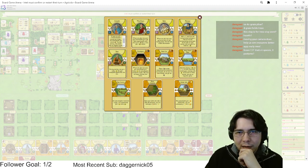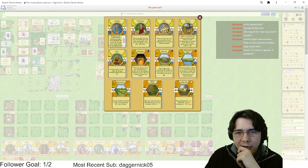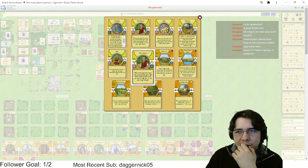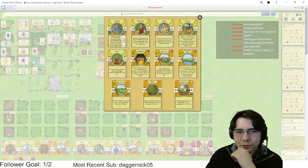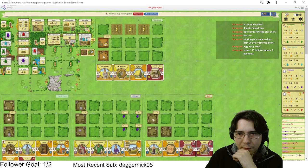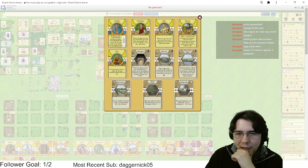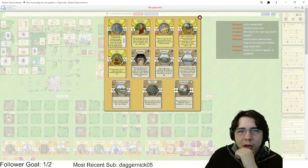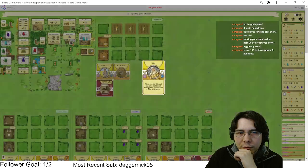I have to play Baker this turn unfortunately because I need food and this is a decent food action. I want to save the sheep if possible. I also need the oxen in play for Horse Drawn Boat. I could play Wood Expert instead — no, I need the food too bad. We'll just suck it up and admit that a couple bad things happened. Can anyone build? No one can build.